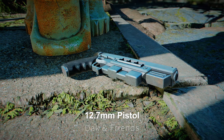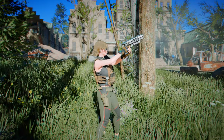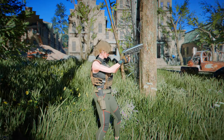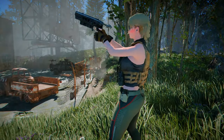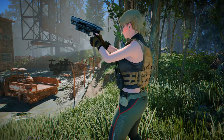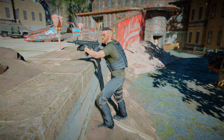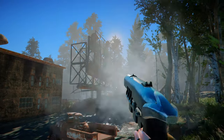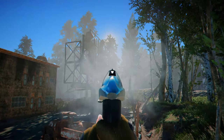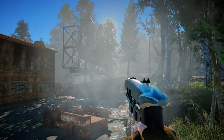Next up is the 12.7mm pistol. This mod fully reconstructs the 12.7mm pistol from Fallout New Vegas and introduces it to the Commonwealth. The weapon appears in the game between levels 15–25, with a base damage of 45. It can be found with Raiders, Gunners, and Traders, with Raiders and Gunners having their own weapon skins. If you've always preferred the unique feel of a Fallout pistol, you're likely to really enjoy this weapon mod.